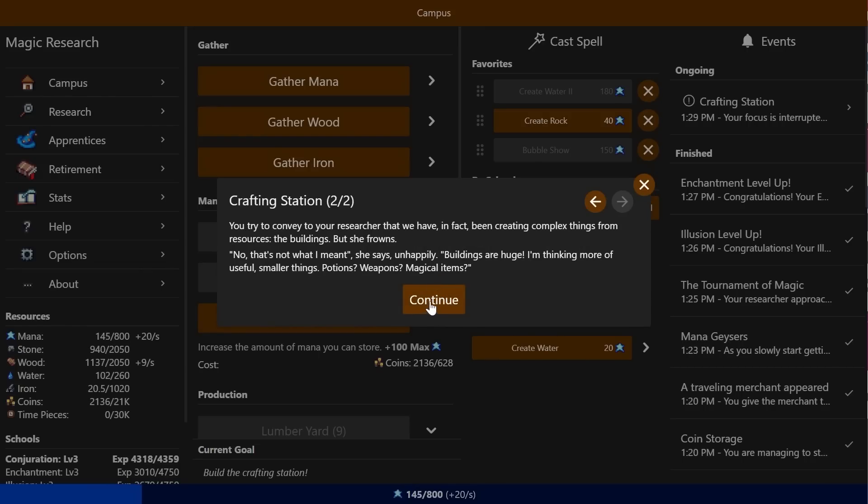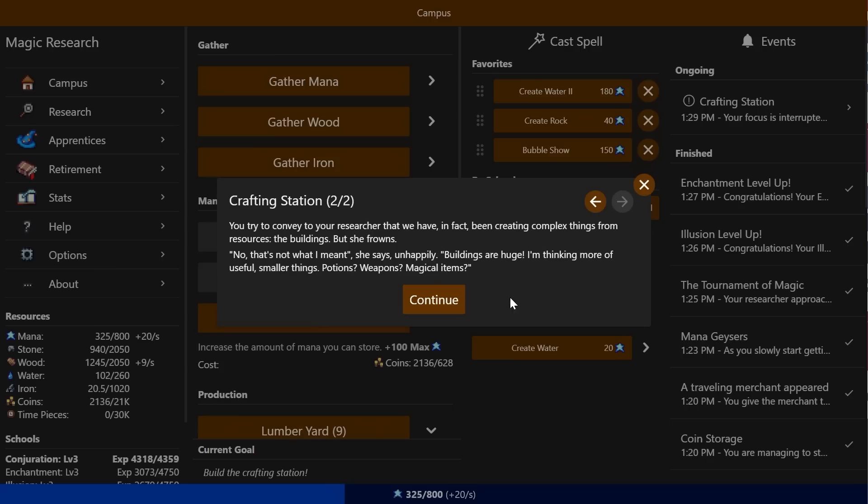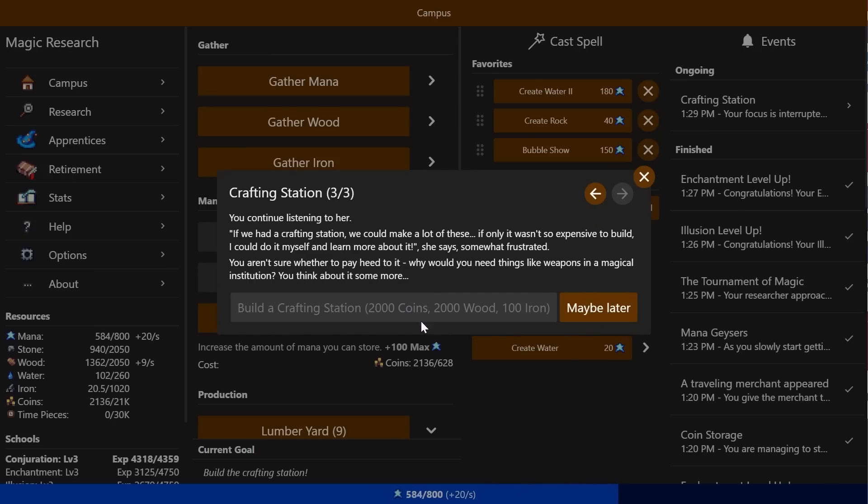I guess we could get some more lumber yards — just keep boosting it. Who needs to double its effects when it's so cheap to improve? Part of it is it doesn't require more mana with every production — just more wood and stone every time. Crafting station — hold up. Your focus is interrupted by your researcher who yells at you. 'Headmaster — gathering resources like wood and iron is great, but wouldn't it be more interesting if we could make more complex stuff from them?' You try to convey that we have been crafting complex things — the buildings. She frowns: 'No, not that. Buildings are huge. I'm thinking more useful smaller things — potions, weapons, magical items?'